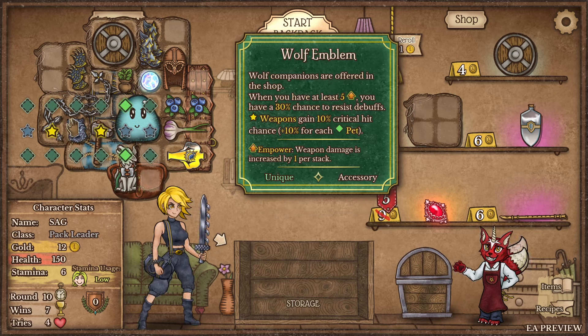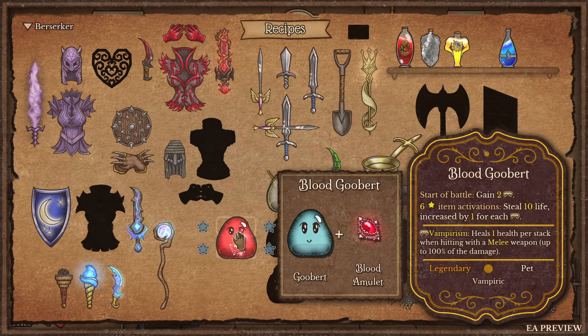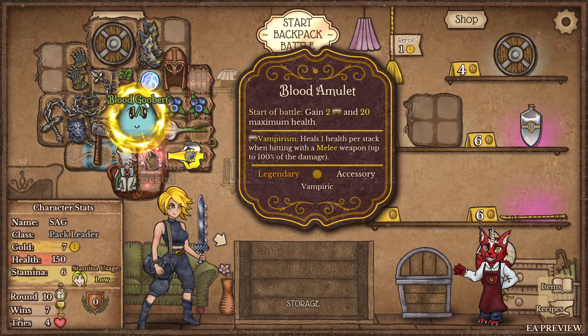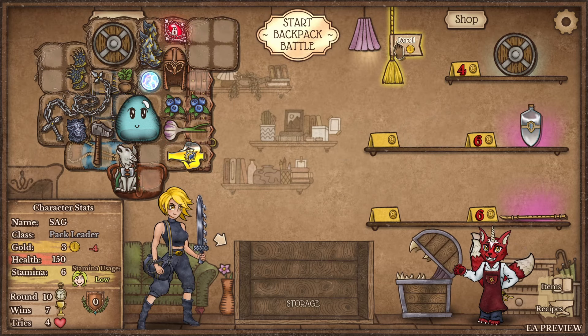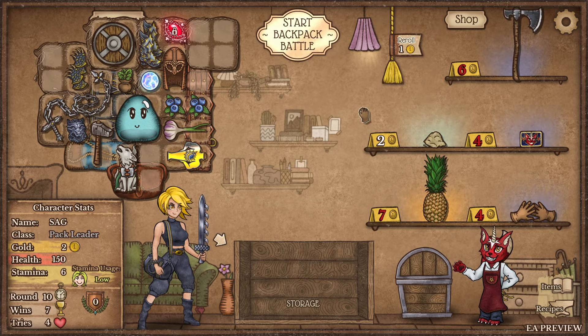Every 4 seconds gain 12, cleanse 1, increase armor gain by 1. What the hell - weapons gain 10% crit chance per pet. Give me this. I don't want to make blood goobert - that seems bad. Yeah, we need some more space. I want to see what else goobert can turn into - that's what I'm actually curious about.